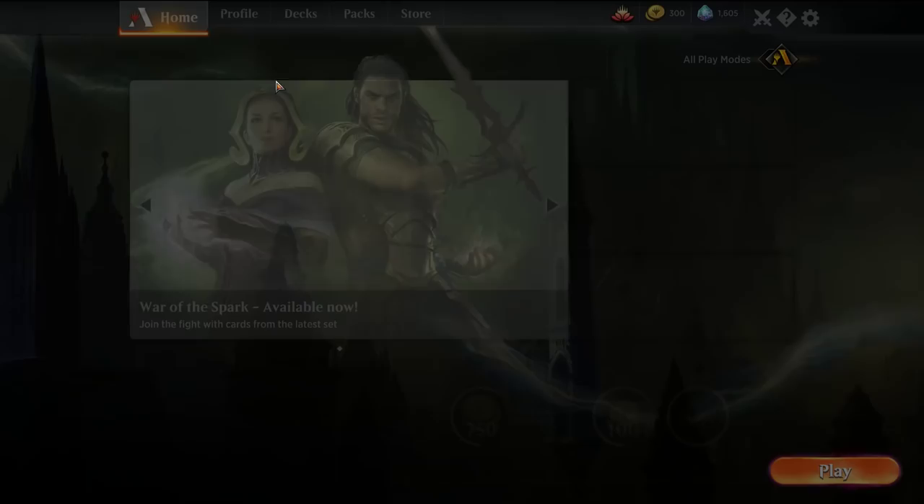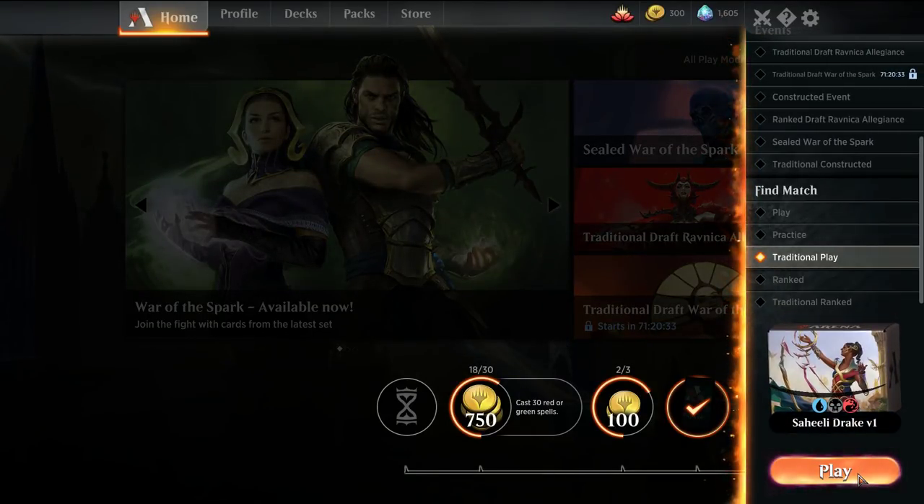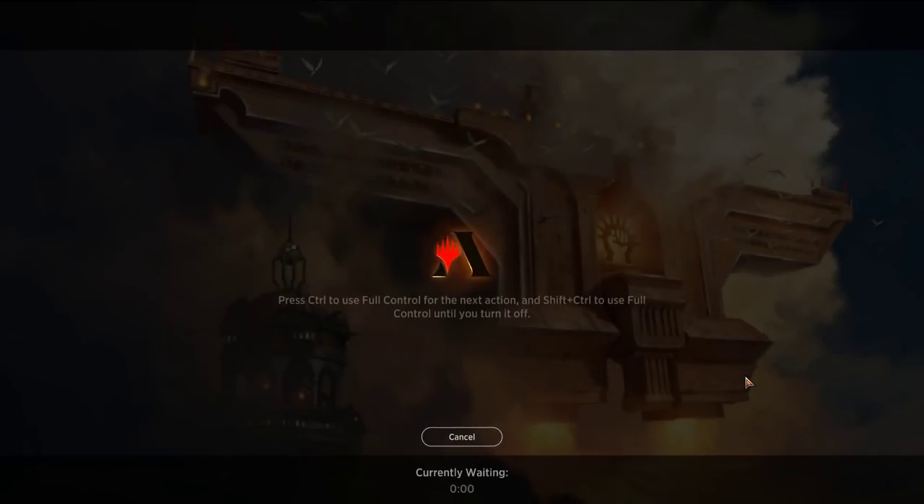So we'll take it through a couple matches. We were playing another version offline and tried to get away with 20 lands and play Immortal Sun — it did not work out well. Constantly struggling for land drops, so we'll get started.